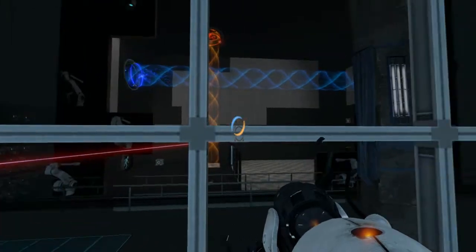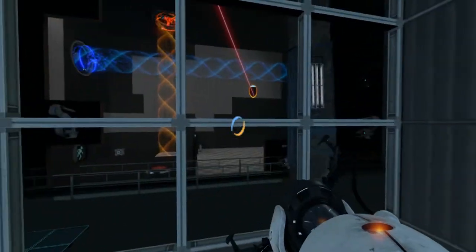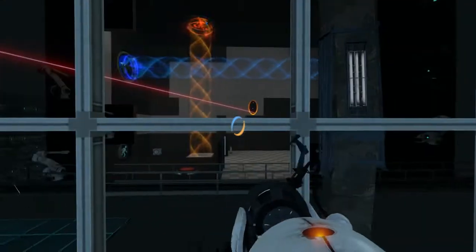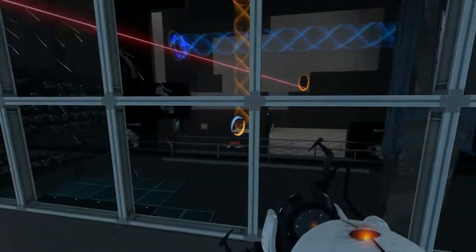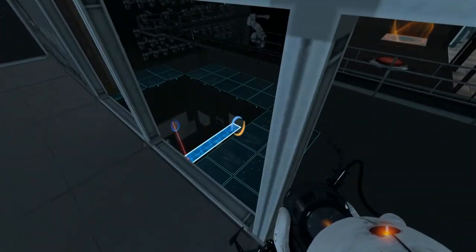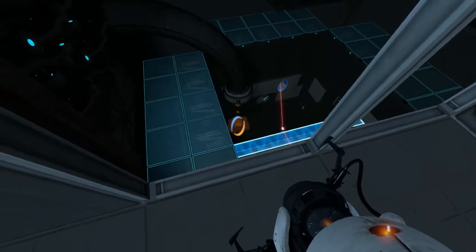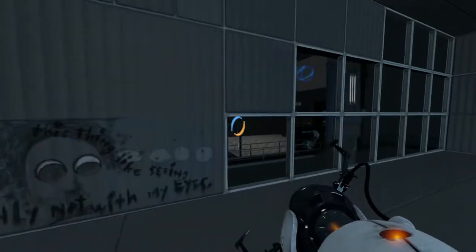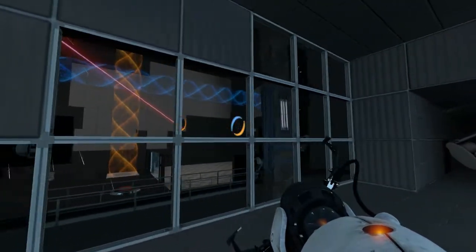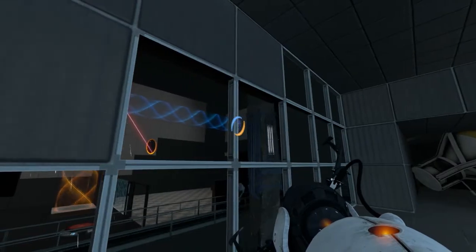Oh my god, are you kidding me?! Were you saying on one of the Portal 2 videos that it would be cool if you had a test chamber that combined all of the different things? I think we might have just found that! Wow, wow — wow. Okay, there's some — oh wait, we can't get that tube, but we can carry it on those things. Let's go — I think we want blue first.